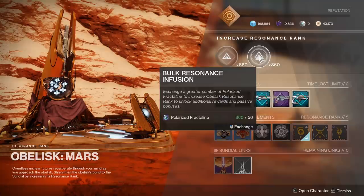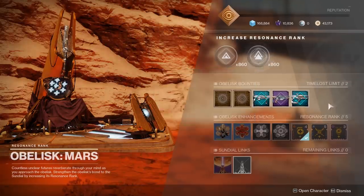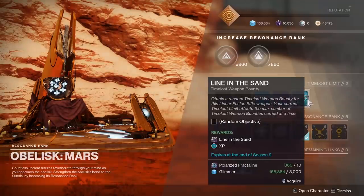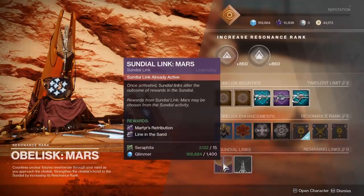You need 200 Fractaline to level up the Obelisk one time. Progress on one Obelisk does not affect another — each is leveled up individually. It's part of the Savior title to level each of them up to level 10. In short, use Fractaline on Obelisks to upgrade them and unlock more access to weapon frame bounties, mods, and rewards.